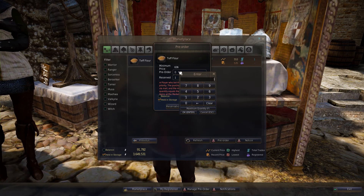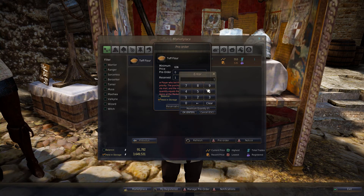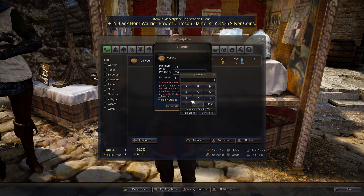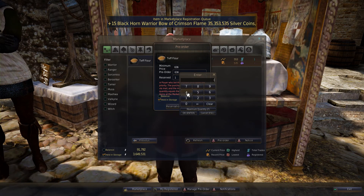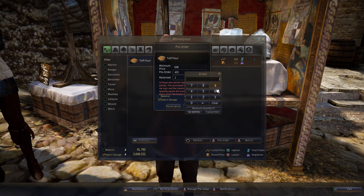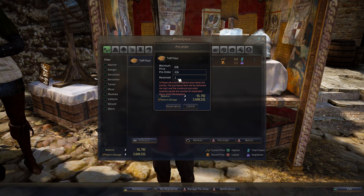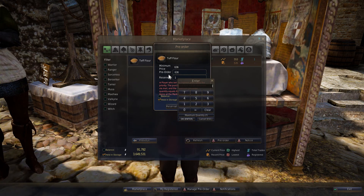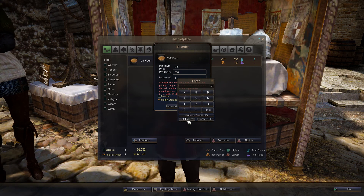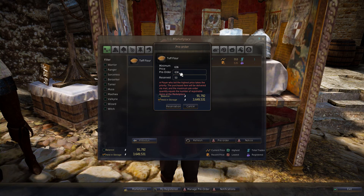So this first slot right here, you put in the price for each item — not in total, each item. So I'm going to go ahead and put 636; that's the minimum price, you can't put it lower. And then the second slot is how many items you want to get. So let's put 50. This means I'm going to buy 50 Teflour for 636 silver each.